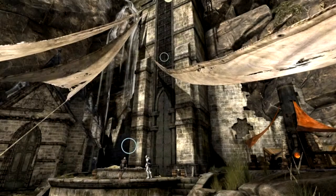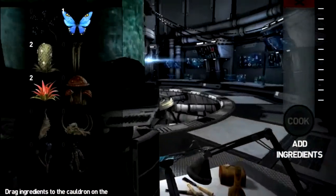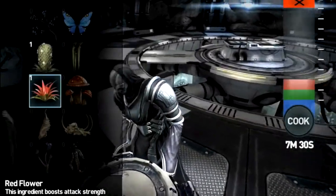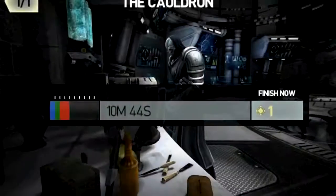That map is accessed from the hideout, which acts as a hub area for you to interact with a handful of different characters. Here you'll meet people like the merchant, who sells you special items, and the potion maker, who turns found ingredients into drinks that boost your stats, as long as you're willing to wait for the timers.